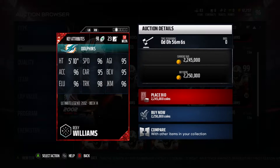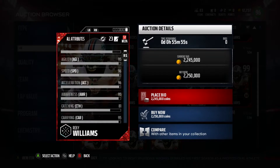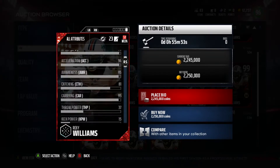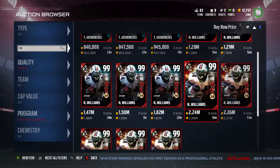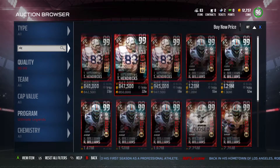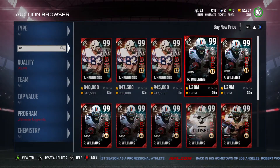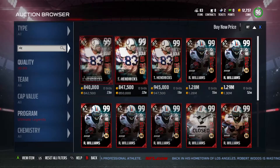He's only 5'10" but a lot of players have used him and he just trucks the living daylights out of you. He'll stiff arm you in the neck, he'll send you to the hospital. 85 strength, not bad. 81 catching is noticeable because you always want a running back that can catch. This dude is going for around 2.25 to 2.27 million, and the lower tier Ultimate Legend version is going for about 1.2 million.